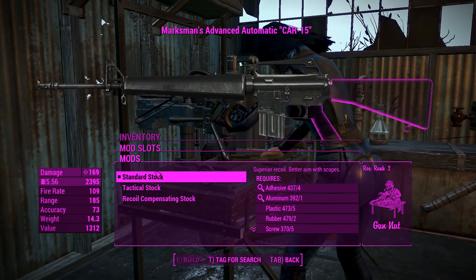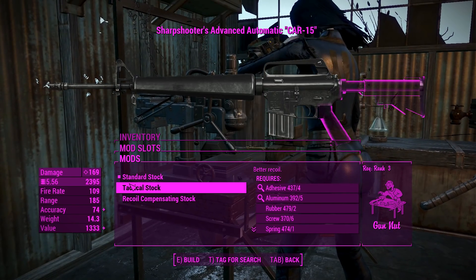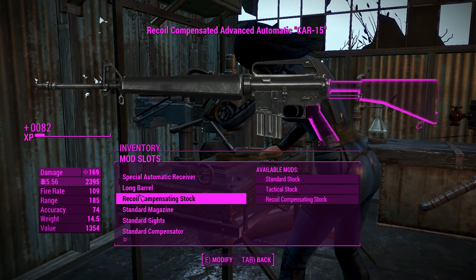A little bit more damage would be nice for longer barrels, but that's not really how Fallout 4 works. Now for the stocks, you can have a standard stock — basically the marksman's setup — which gives you better aim with scopes. There's also a recoil-compensating stock; I don't really need to tell you what that does differently.